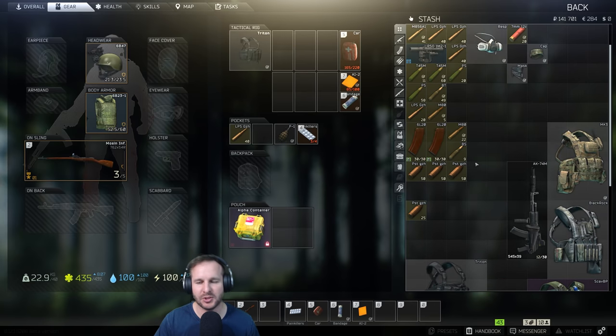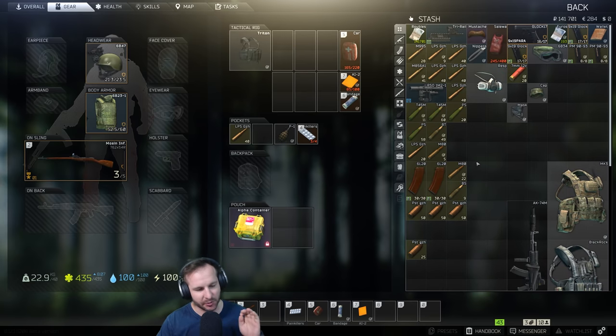Welcome back to episode 18 of the raid series. In this episode we're going to do three money runs, all at night time. It's going to be a little different to how I usually do them. I'm going to do night time factory for one, an interchange run for another, and then finish up with a shoreline run.